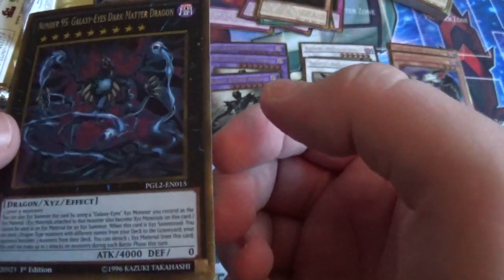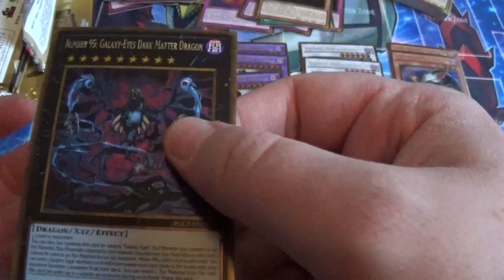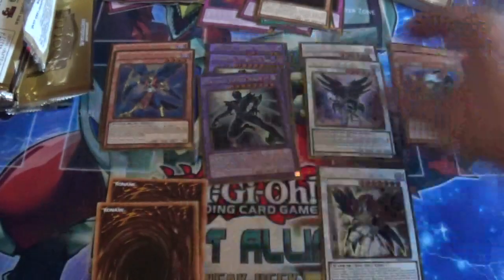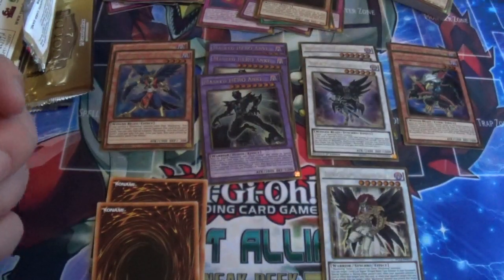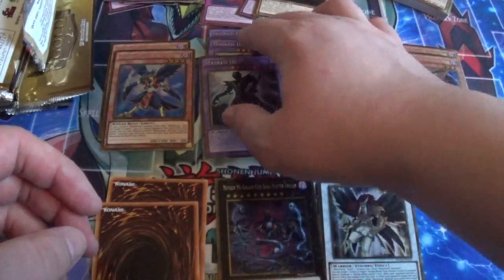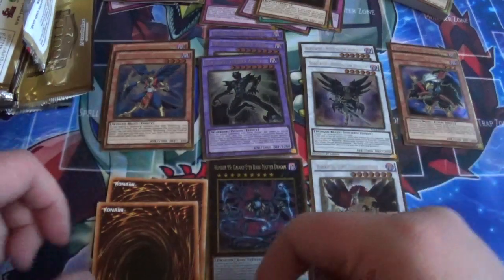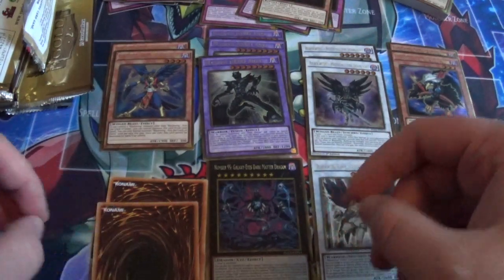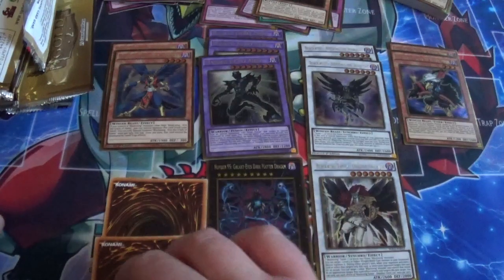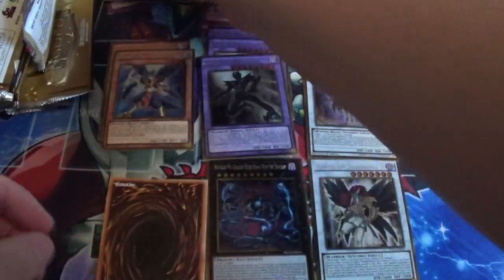Yeah, I really wanted this one to play in my new deck. At least we got one — let's hope for another one. I think this is only one per box, probably. But really nice. I put it all the way over there but I really want to show it. I'll put it here. You don't simply pull Number 95 and put it in the corner. We also get another Isolde Bell of the Underworld — so that's three now.